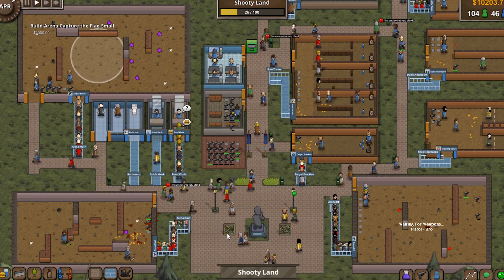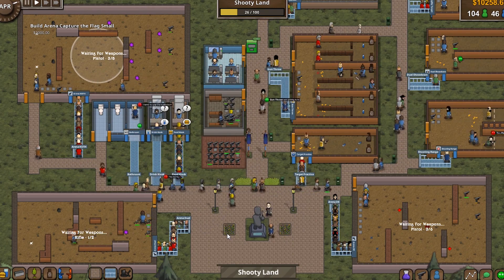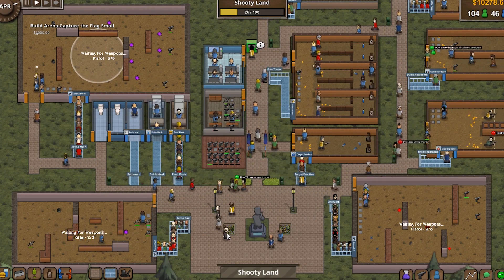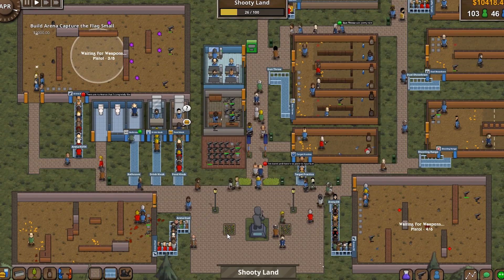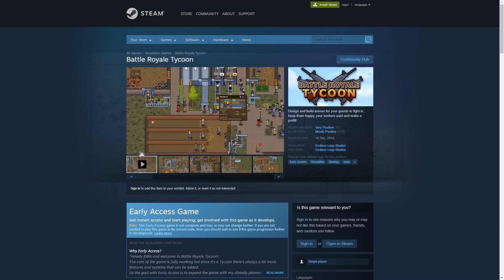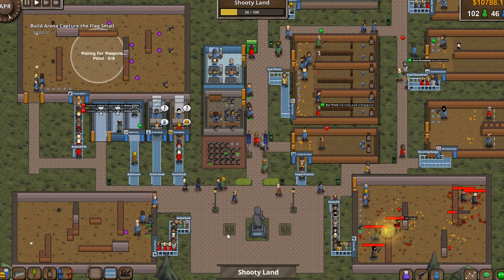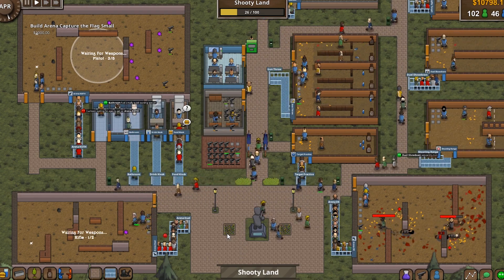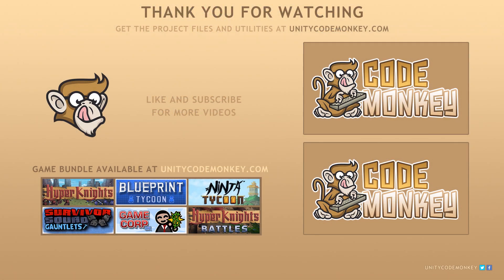These have been the elements I've been working on in Battle Royale Tycoon: maintenance system, transporters carrying multiple weapons, guest money, more overlays, restaurant, arena grenade and double damage, and Steam achievements and trading cards. The game is coming along nicely and I'm really looking forward to having a finished game. It is out now on Steam Early Access — the features shown were added in version 0.14. Please write a review since it's very important for visibility, and subscribe for more Unity tutorials and devlogs.